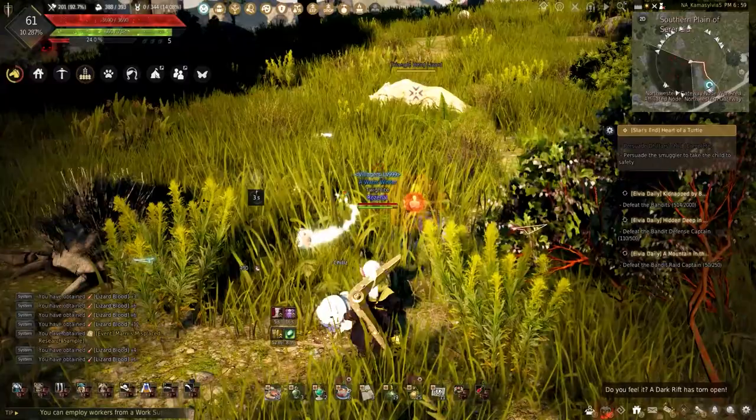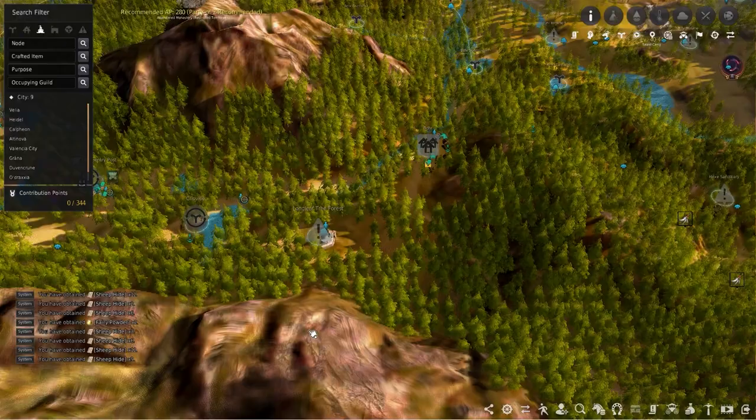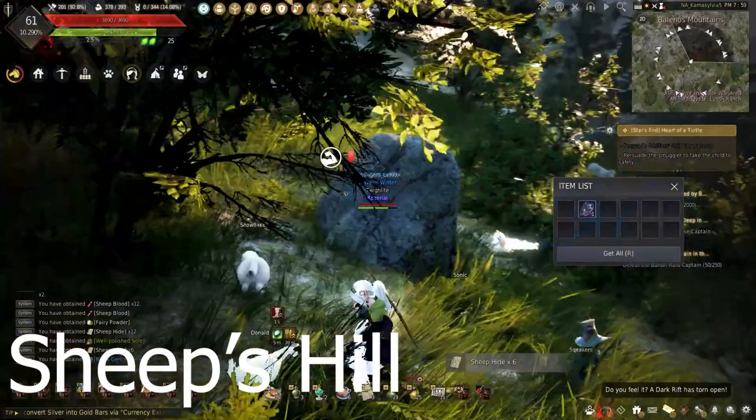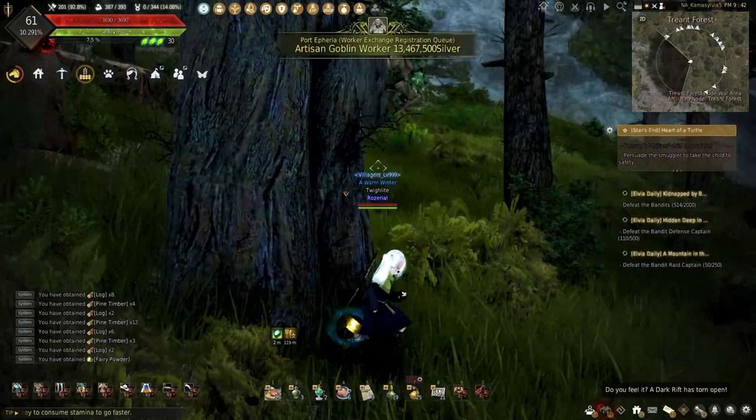Now that you've dabbled in gathering, let's talk about leveling gathering. Depending on the tool you want to use depends on where you should gather. Hoe gathering has Bear with the most herbs. Mining has Pilgrim's Haven. The butcher knife has Sheep's Hill. Blood collecting also Sheep's Hill. And tanning has Sheep's Hill too. Lumbering has Tread. These locations have a large quantity of resources, making it easier and faster.